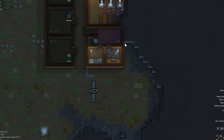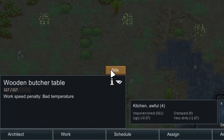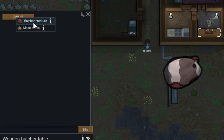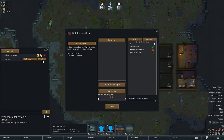So onto the last things: these are the bills. Bills are basically production orders, and at every bench you can set these. Let's start with the butcher table - click on it and press the bills button, then this menu appears. Let's add a bill. As you can see we only have two options: butcher creatures or make kibble. Since we don't really like kibble, let's butcher creatures. We can choose to do it several times, until we have a set amount, or just do it forever - and that's the option we'll use. In the bottom right corner we can adjust the radius for where we get our ingredients. We don't want them all over the map, just the meat from the freezer, so we'll decrease the radius to make sure they only get meat from the freezer.